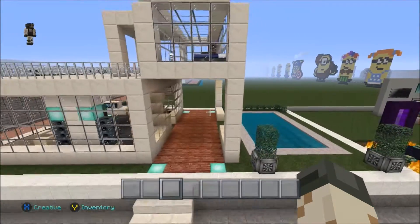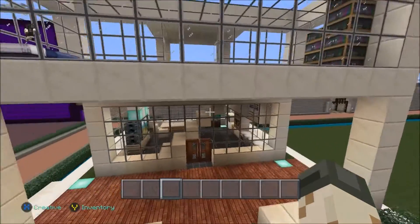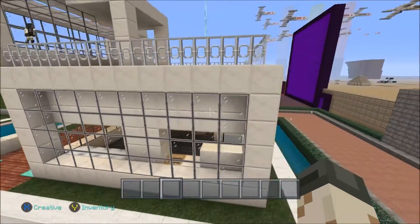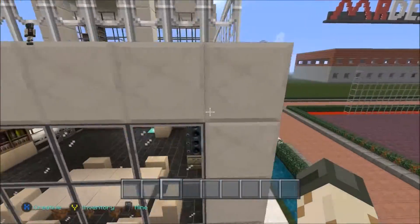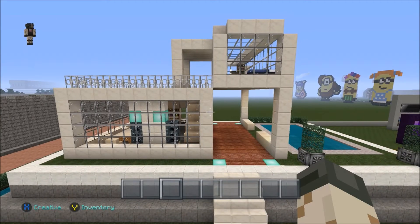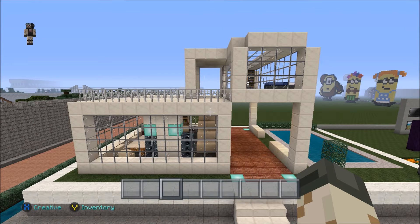That's my little modern property, guys — let me know what you think in the comment section below. Going around to give you another view: lots of glass and open areas so you can look through, really nice for a modern property. I'd recommend it in a creative world, though you can do it in survival if you get enough resources. I'm not a great builder but I wanted to give you some ideas. Thanks for watching, thanks for the support, and I'll catch you all next time. This is Matt — happy gaming, peace!